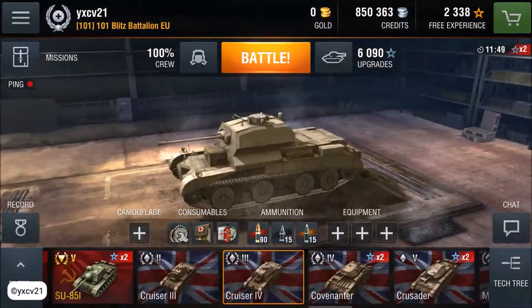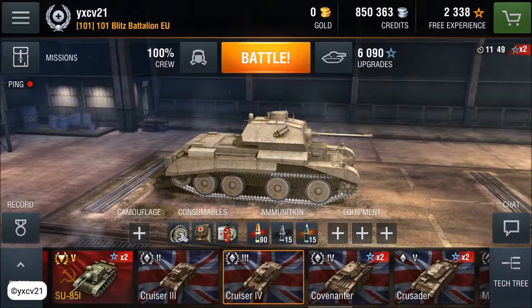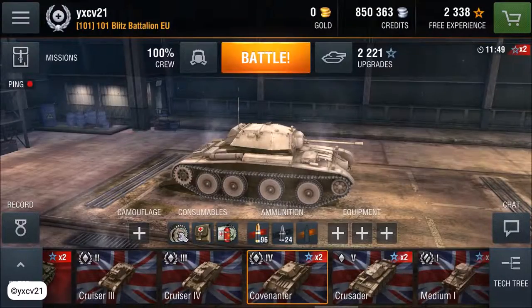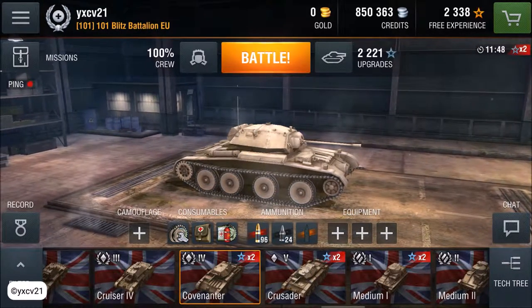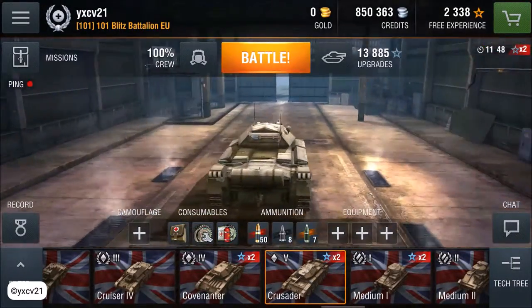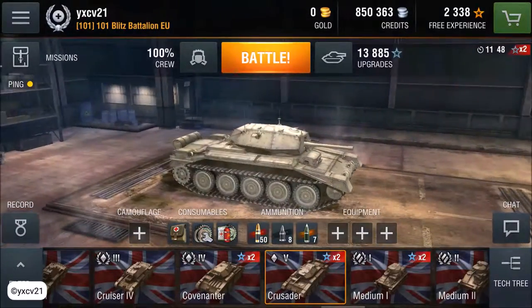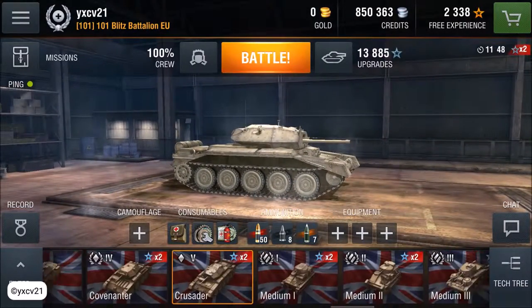Cruiser 4 — you can scout so many tanks. Wow, this is fantastic! This scouts tank line. At the Covenanter 2, you can shoot through whatever you want — KU-1 from behind or from the side. Cruiser 4, Crusader 2 — the British have such good guns on the scout tanks. That's fantastic!